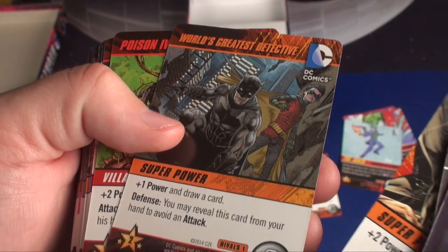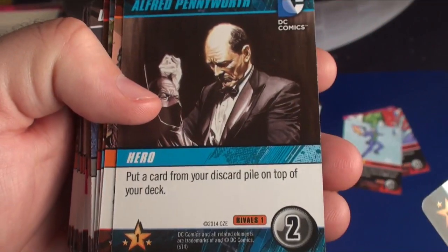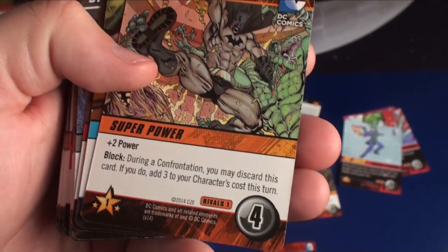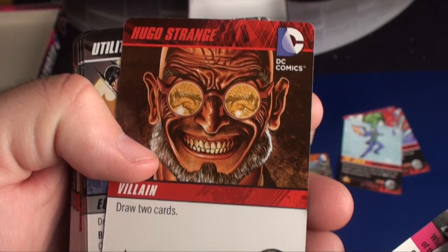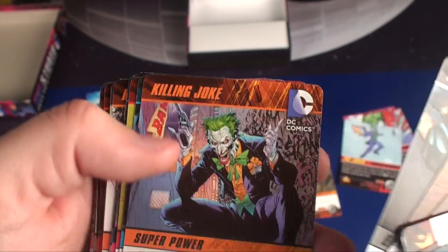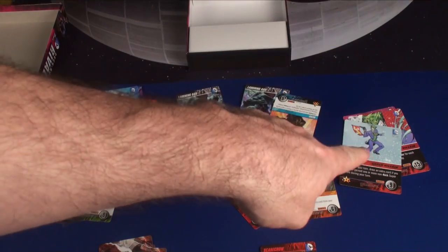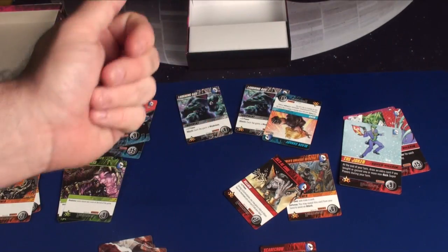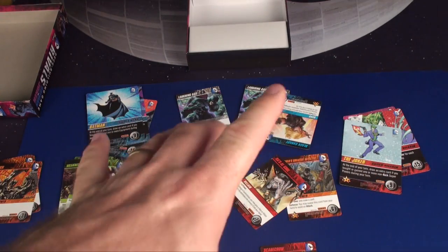The Joker can go get the Bat-Signal too, and Batman could use the superpower Killing Joke — that bothers some people thematically. You'll find World's Greatest Detective, Poison Ivy, Talia Al Ghul, Red Robin, and many more. The Rivals edition tells you which set each card is from, so if you want to mix and match — like putting Alfred Pennyworth in another set — you can easily do that. Cards like Robin, Wayne Manor, Hugo Strange, Utility Belt, Two-Face, Batarang, and Batmobile are all in here. The game is really simple: draw five cards, see how much power you have, either confront your enemy or buy cards in the middle, and at the end of the round put new cards out.